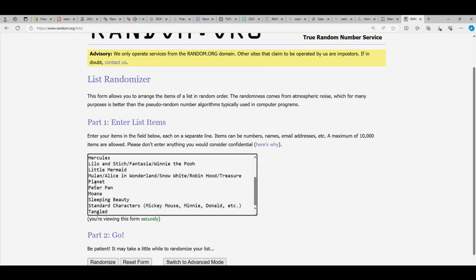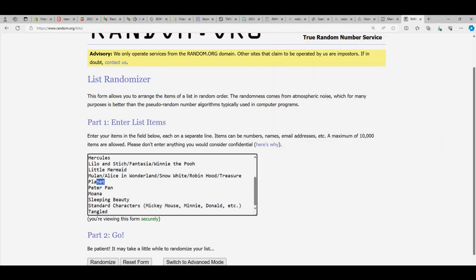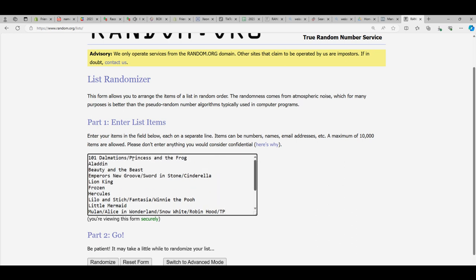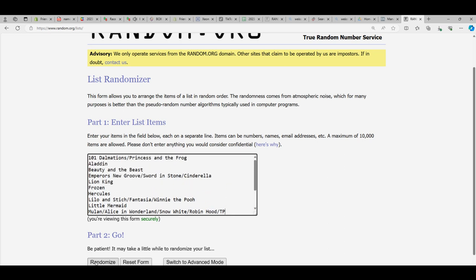Treasure Planet goes up here, so let me make sure — yep, Treasure Planet is taking up two spots on the random. We don't want that, so I'm going to put 'TP' for the moment. I'm gonna get rid of that full name and just go TP. That's what I was checking — to make sure I had 15 spots: 1, 2, 3, 4, 5, 6, 7, 8, 9, 10, 11, 12, 13, 14, 15. We don't want it taking up two lanes.